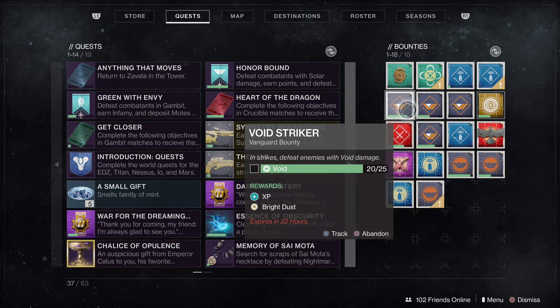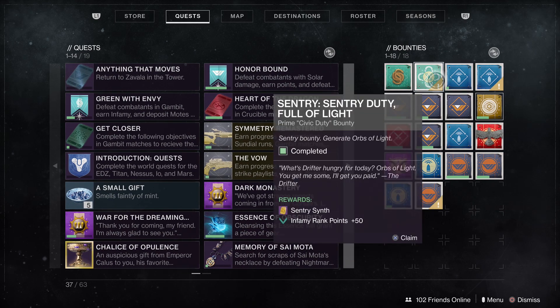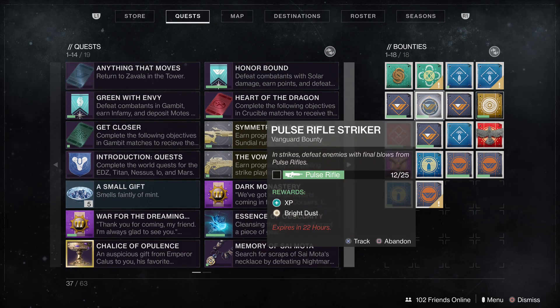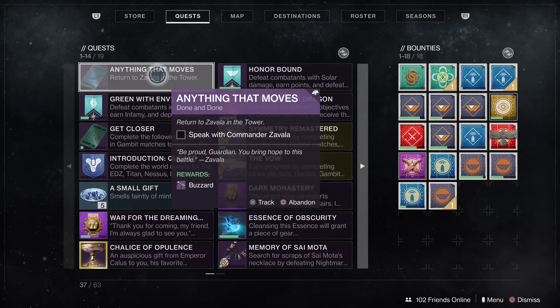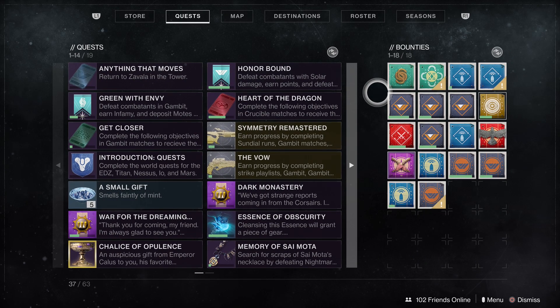On top of that, if you have bounties, grab every single one. You can get Vanguard bounties done here, Gunsmith bounties, and even some Gambit bounties too. Make sure you grab all of these to maximize your efficiency. Also make sure you have every Pinnacle or Ritual Quest you can do as well — this is why the 920 and 950 are so useful, giving you a lot of utility in terms of getting things done.